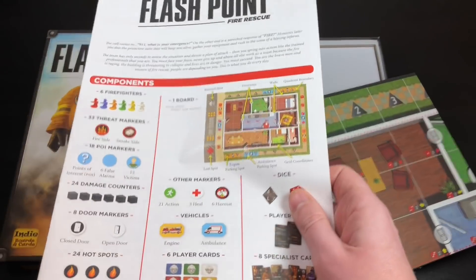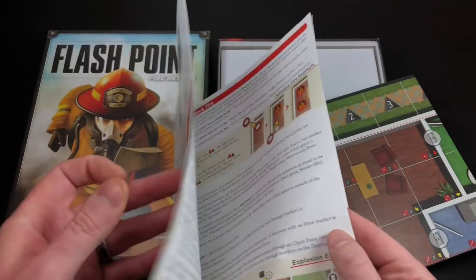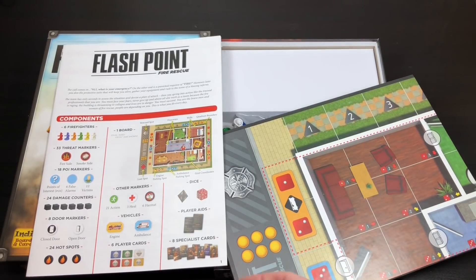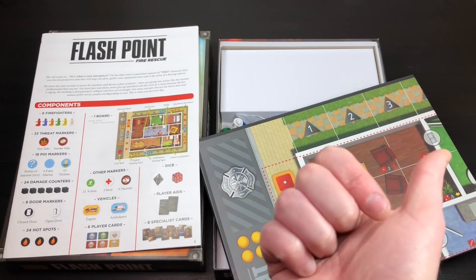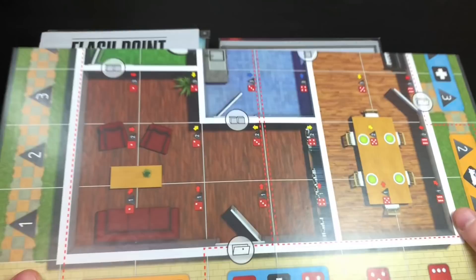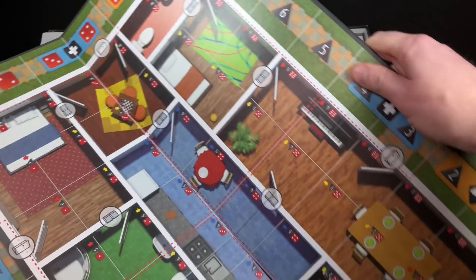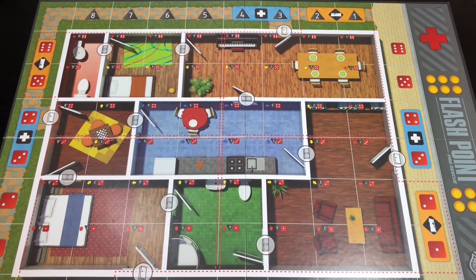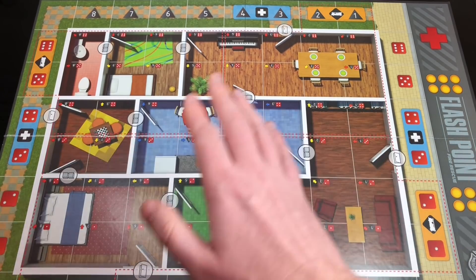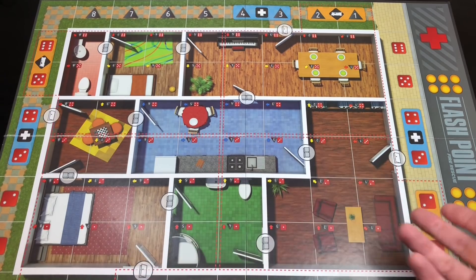What's in the box: you get the rules, which aren't too thick or heavy — pretty simple to learn. We learned by playing through the basic mode and adding rules as we went, and that basic game took us under 30 minutes to learn. Then we played one game and were pretty much good to go. You also get the player board — it folds out and takes up a lot of space. One side is a friendlier, slightly easier version with fewer rules.